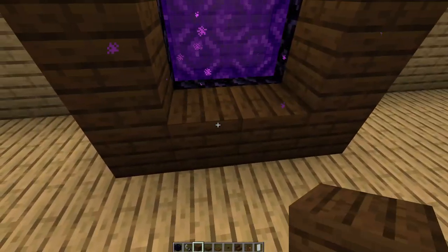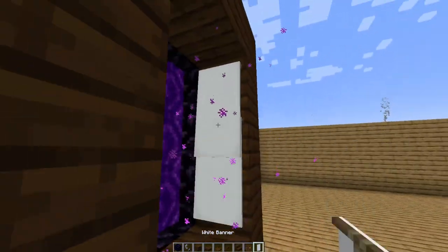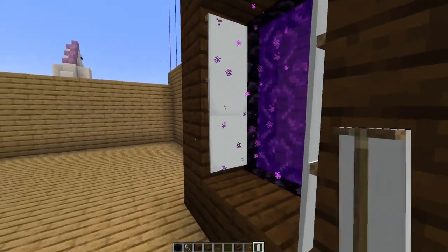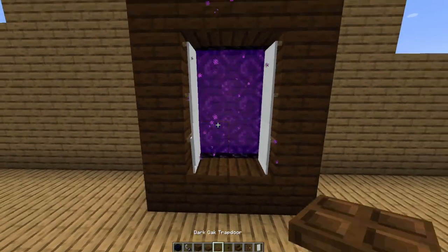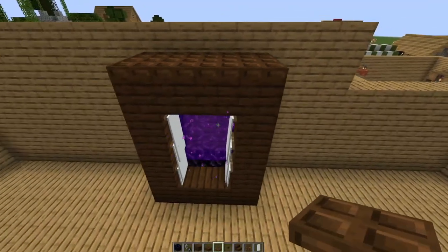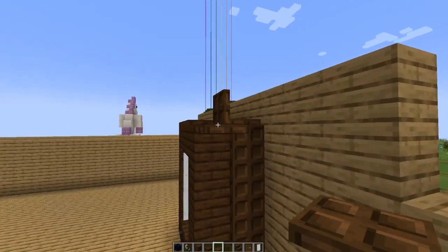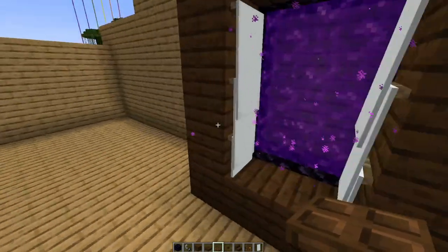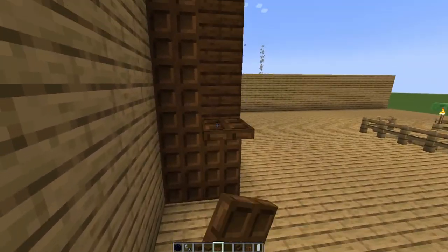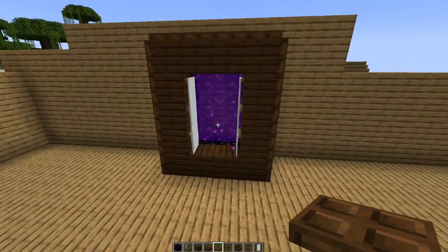I think it should be like that, yeah. It's like that, and then we put these white banners on the side here, and then they're all the way down like that, which is kind of interesting. We've got to put these up here now too, and then we also have to put more of the trapdoors on the side here. We're doing the sides of it first, and then we can do the front now.